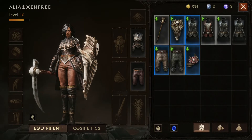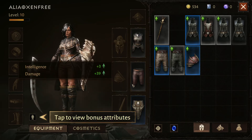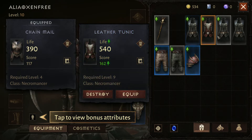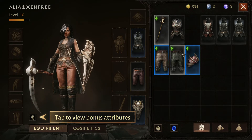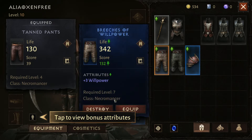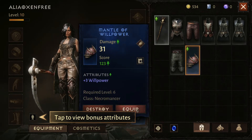In inventory — looks like this is going to be the one to go with. I don't know what willpower is, but it adds to it, and that can only be good. This one adds to willpower too.